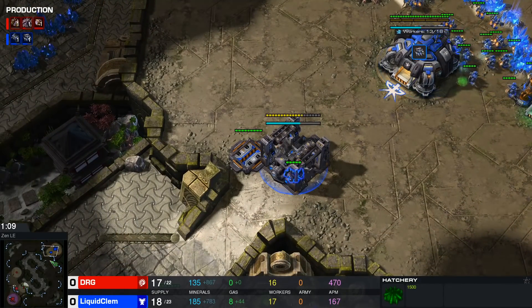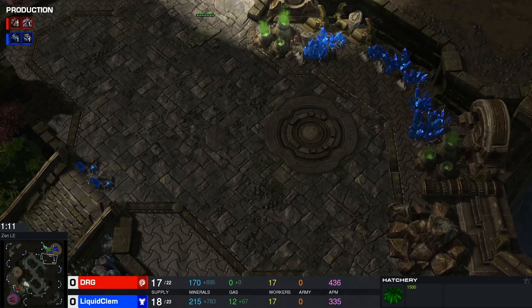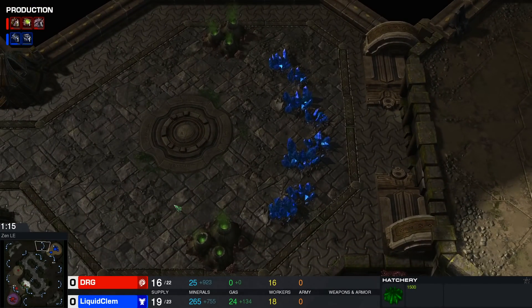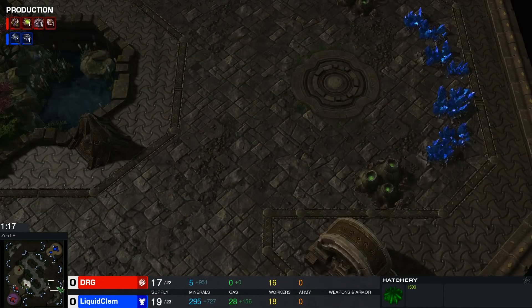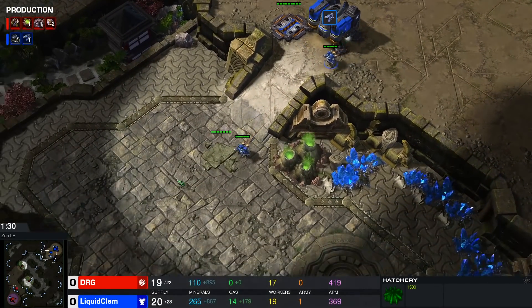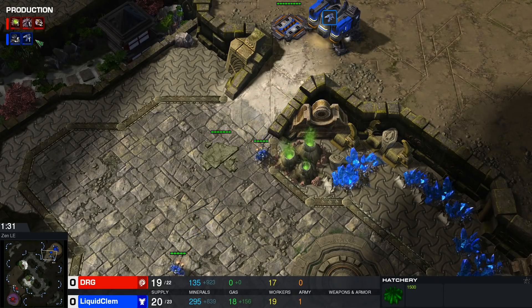This game is on Zen, which is an interesting map. You have this weird area behind the main base where you can put some tanks. There's a fourth base which is rather easily attackable by Terran, but they recently introduced a little bit of a choke there, which makes it harder for Zerg to get those big surrounds or big baneling flanks.